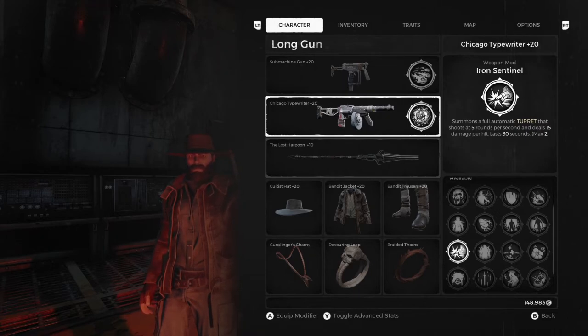It is kind of a grind-fest unless you're lucky and get it on your first playthrough, which I wasn't — I grinded for about two and a half hours just to get both of these locations in the same playthrough. What do you guys like better of these two weapon mods, and do you guys actually use them? Drop a like on the video, subscribe to the channel if you're not already subscribed, and catch you guys in the next video.